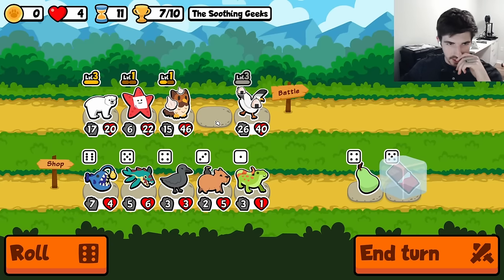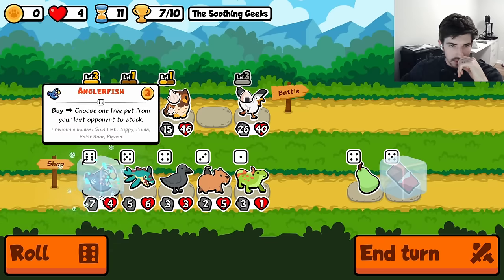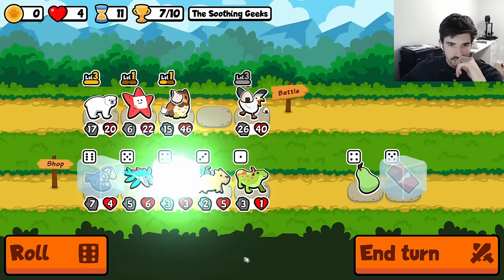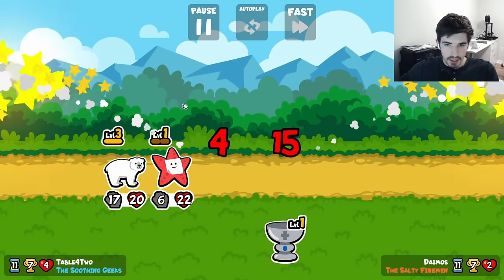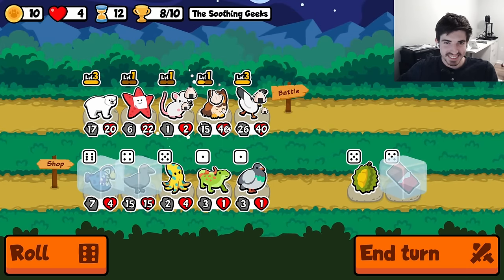I haven't thought this far ahead. Gold. We could keep the angler fish maybe. It just gives the buffs to a random frozen pet, so I give it to the crow here. I don't know — which is fine, not a huge issue.